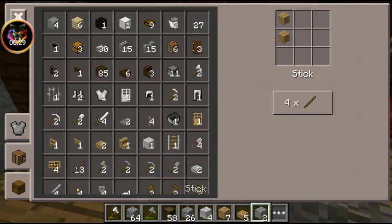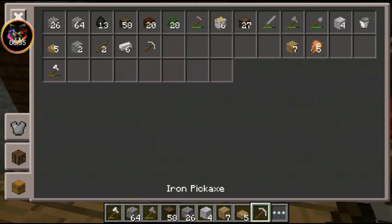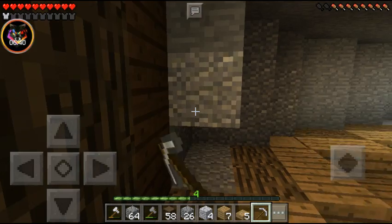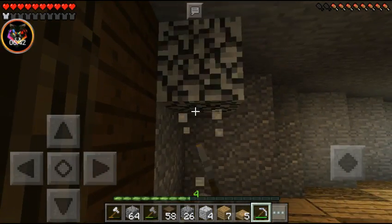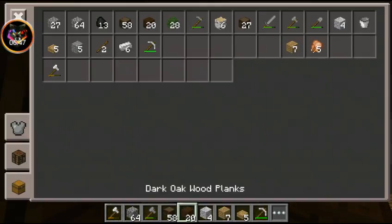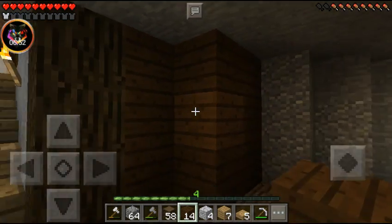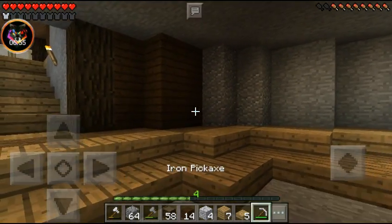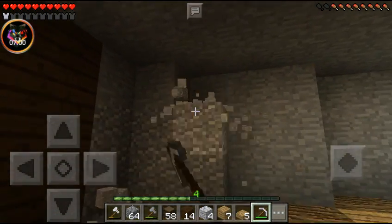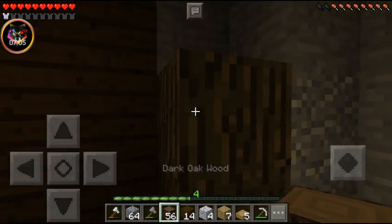Let's go ahead and make another iron pick. It goes through a lot easier — I used a stone pickaxe to dig out most of this and that was not fun. I really like the dark oak on the walls. I just think it looks great for wall material — it's just something you would use on the walls.